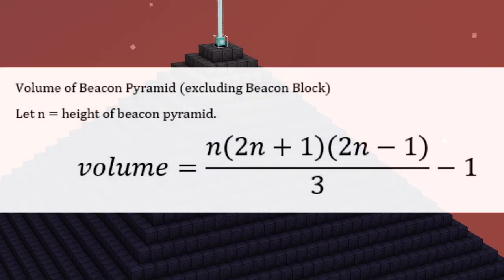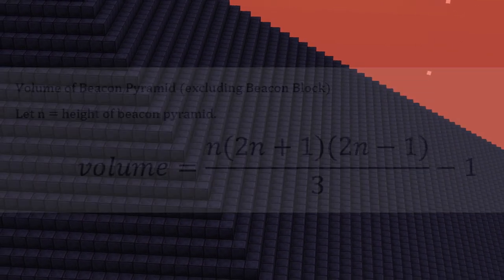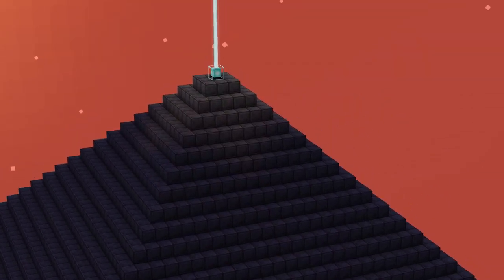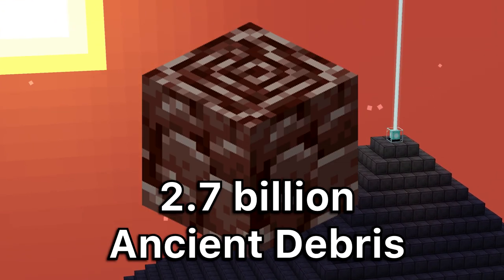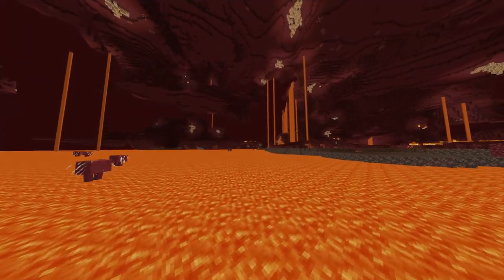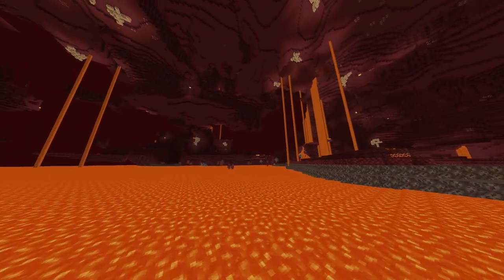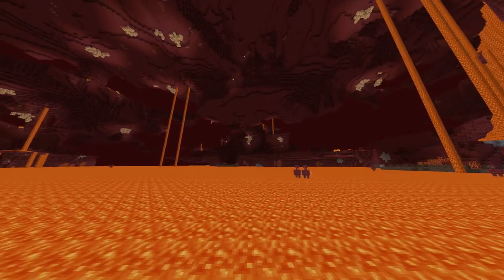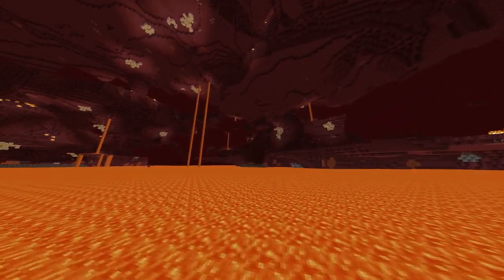Now we need to get the Netherite blocks. But how many blocks do we need? Let's use this formula which returns the volume of any Minecraft beacon, depending on N, the beacon's height. In the end, we will need approximately 75.5 million Netherite blocks, and in turn we will need about 679 million ingots, and finally to make those ingots, we will need 2.7 billion ancient debris. There is not even enough ancient debris in the entire Nether dimension to make our beacon. Even if the Nether had all the debris we needed, it would take around 7,700 years to find all of it, and this is assuming that we are using an optimal TNT mining method which can average 90 ancient debris per hour for the entire 7,000 year time span.